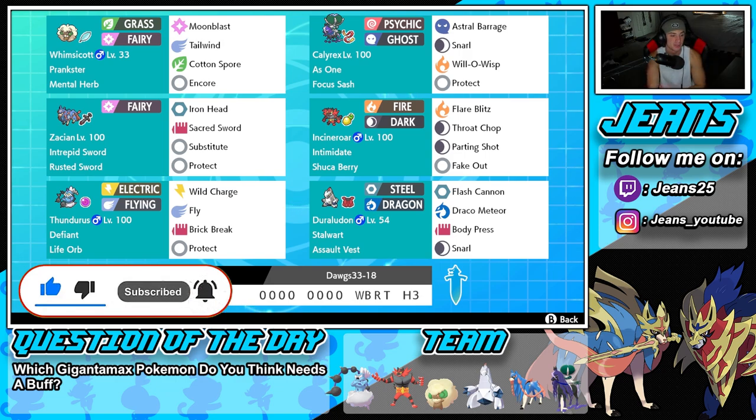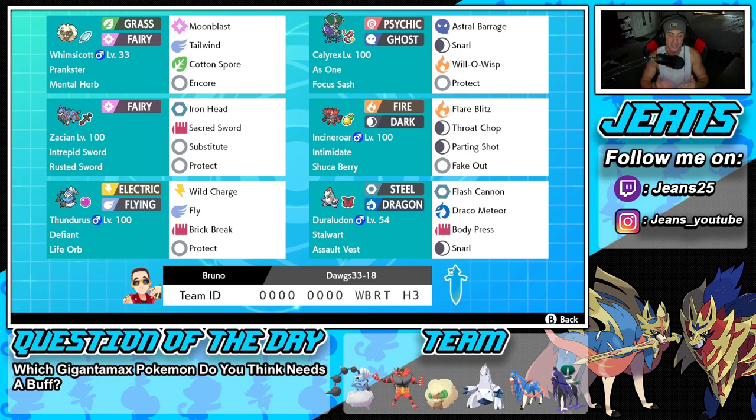Like I just mentioned, the Duraludon — awesome Gen 8 Pokemon, I absolutely love this guy. It definitely stopped seeing like the ranked double battle scene ever since Series 10 came in with restricted mons, but I still really like this Pokemon. Let's get started with today's team preview. Starting off with Whimsicott in the top left corner — we got Prankster alongside the Mental Herb, alongside Moonblast, Tailwind, Cotton Spore, and Encore for a great moveset.